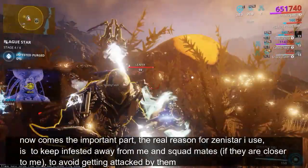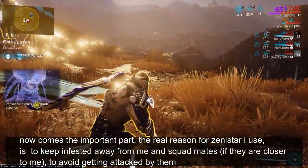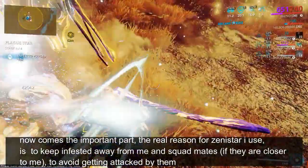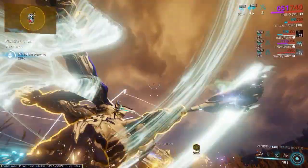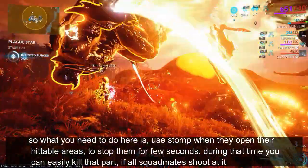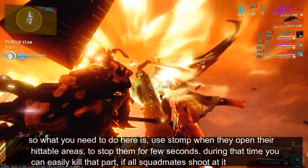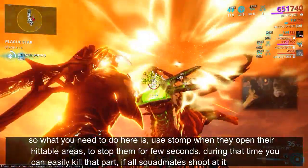Now comes the important part — the real reason I use Zenistar is to keep infested away from me and squad mates if they are closer to me, to avoid getting attacked by them. What you need to do is stop when they open their hittable areas to stop them for a few seconds. During that time you can easily kill that part if all squad mates shoot at it.